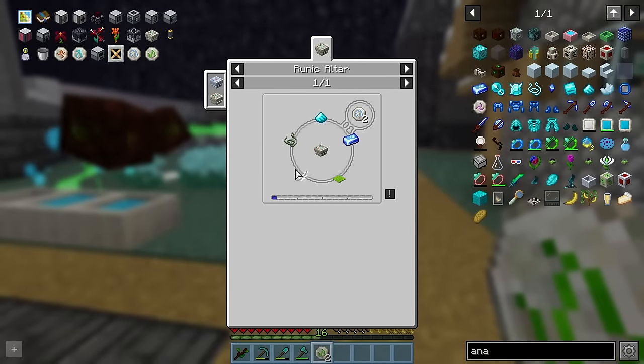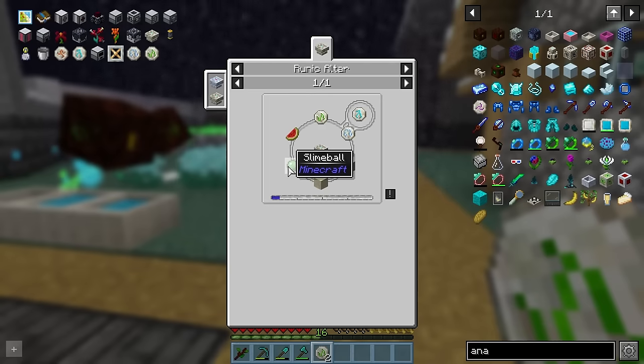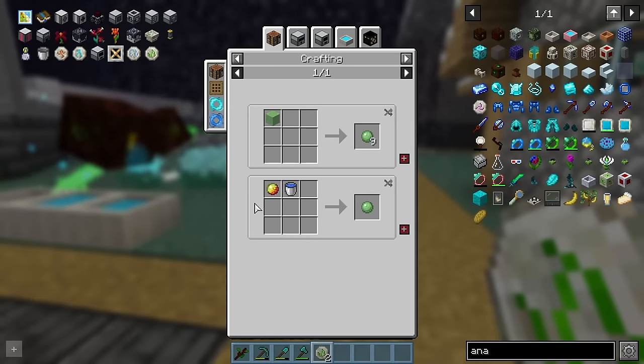Next, we need the rune of air, but we're still waiting on a feather. We need the rune of fire, but that's going to need nether wart. And the rune of summer needs a slime ball. So we're going to tackle that bit next.